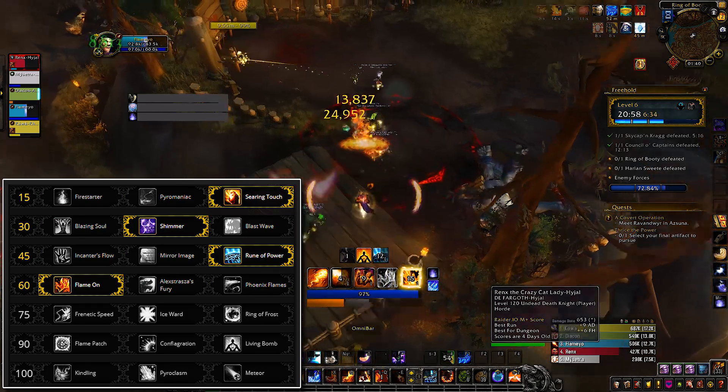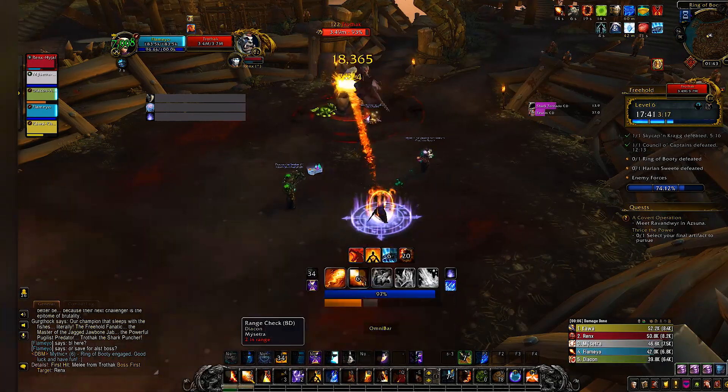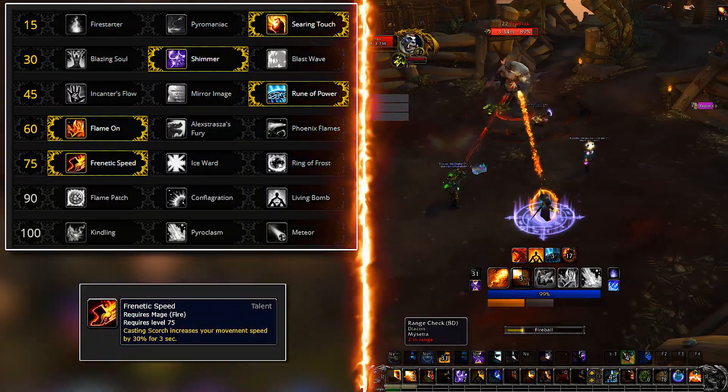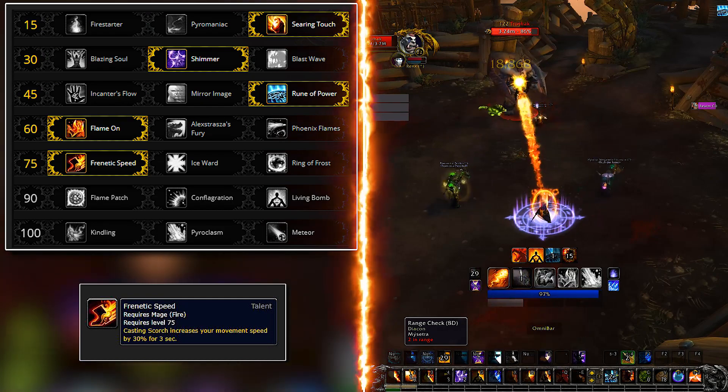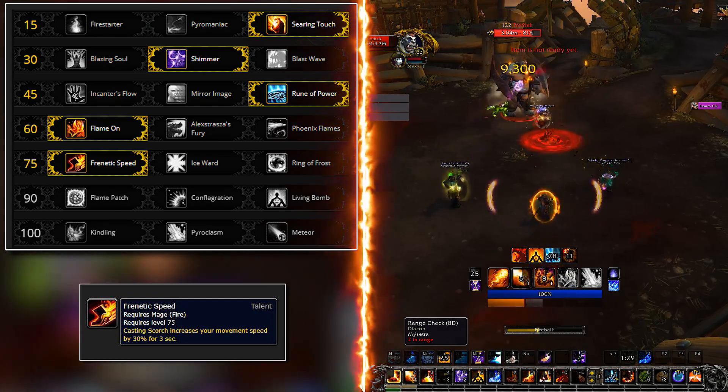The tier 5 row comes with utility. For PvE you will always want Frenetic Speed. The other two talents aim at rooting targets, which usually isn't something you do in Mythic Plus — maybe world questing and definitely PvP though.